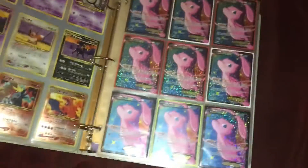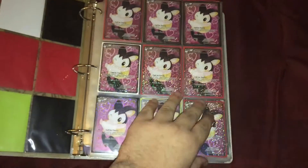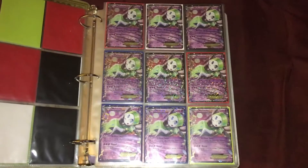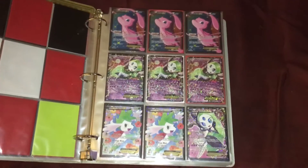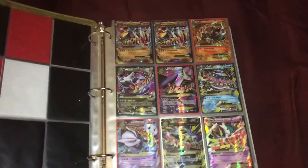As you can see, we have a full page of Mules EX, a full page of Emolgas, a full page of Meloetta EXes, a full page of more Meloetta EXes, a full page of Reshirams, a full page of Shaman EXes, and some extra duplicates. Just have too many of these, and here we go with some Megas.